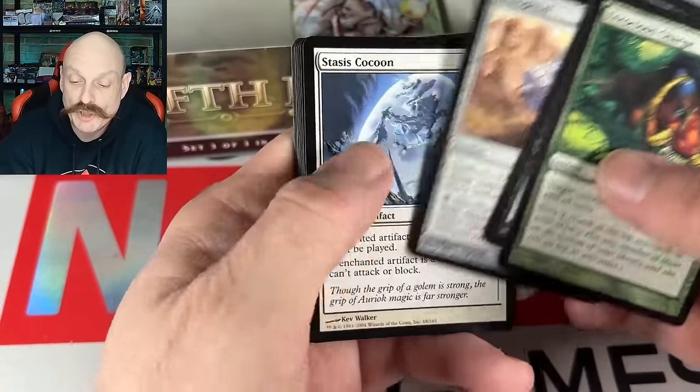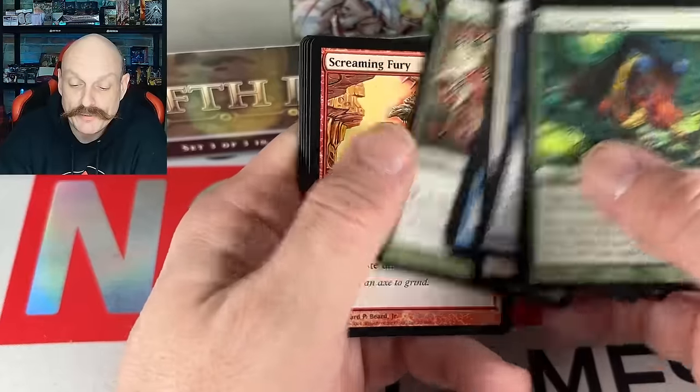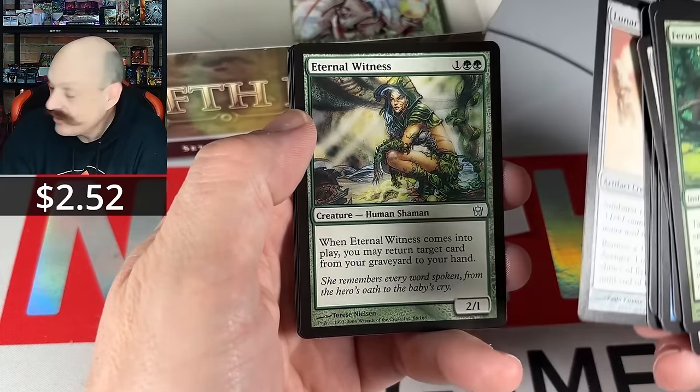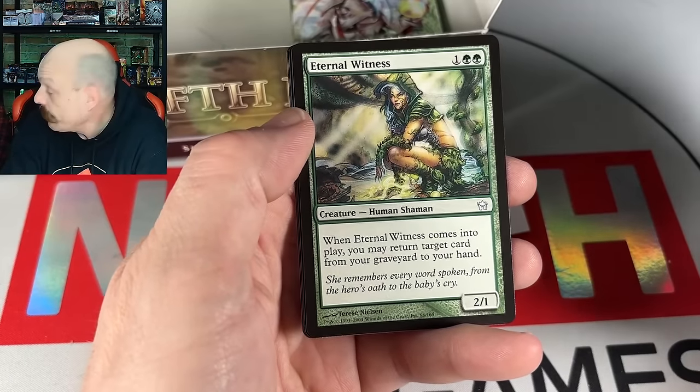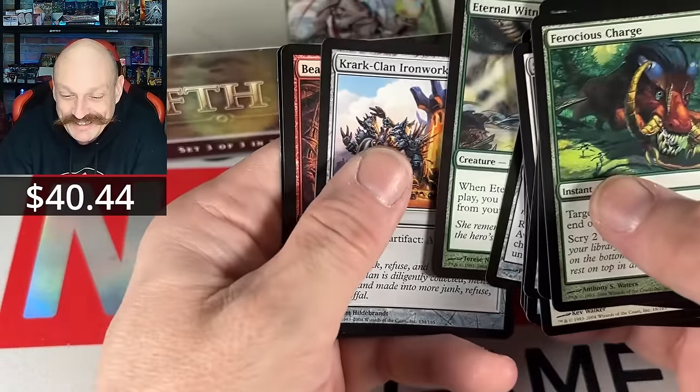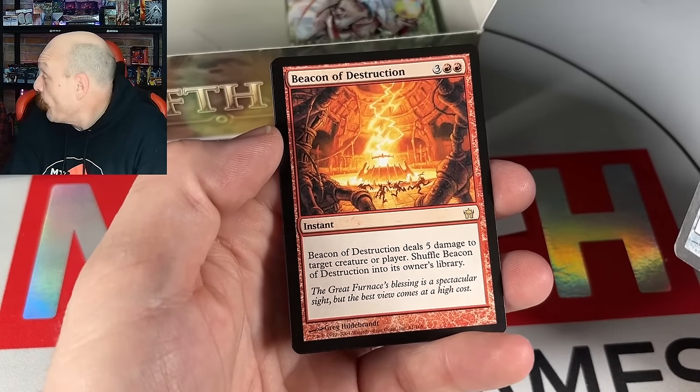Ferocious charge, man. Witness — Thin Witness, only the second time. Yes! Thaddeus — KCI! And he's got a foil! And he's got bacon!